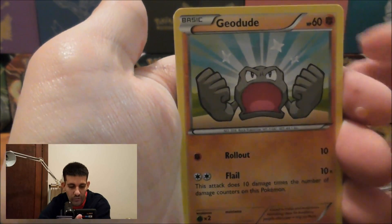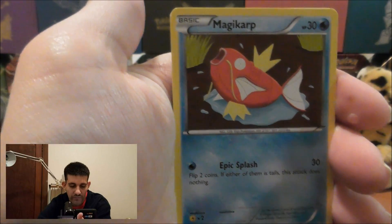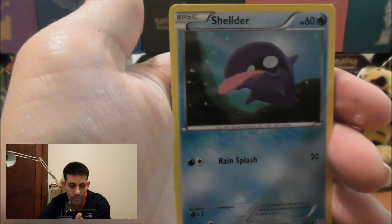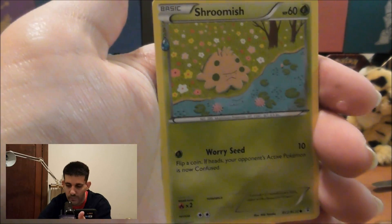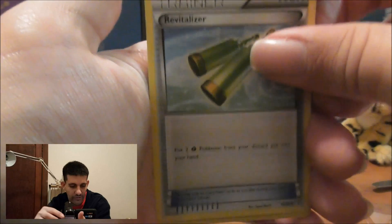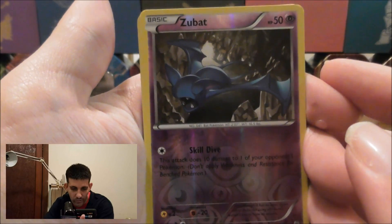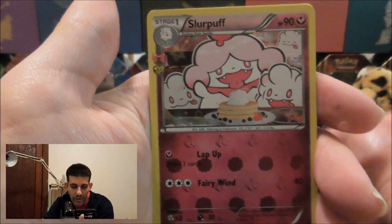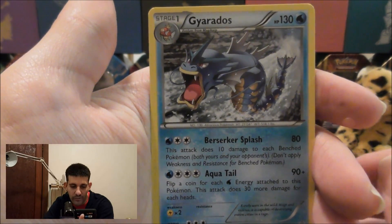Let's see what we get — we start off with a Geodude, a Fire Energy, a Magikarp, a Shellder, a Shroomish, a Revitalizer, and Olympia — another trainer. The Reverse Holo is Zubat, the Radiant Collection card is Slurpuff, and then we've got a Gyarados as the regular Rare.